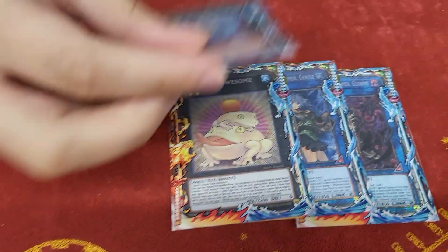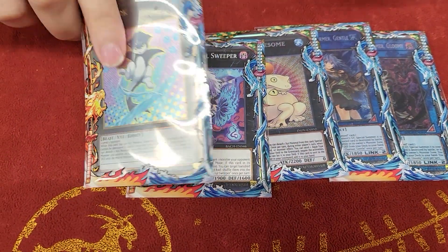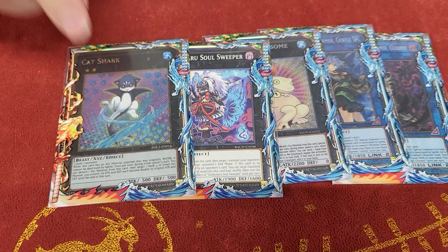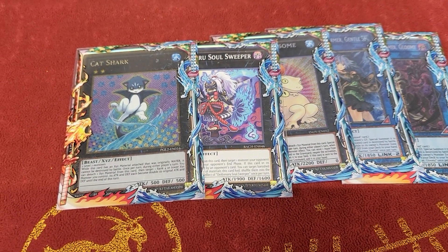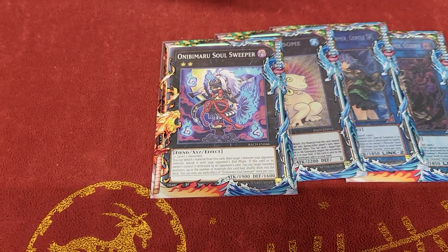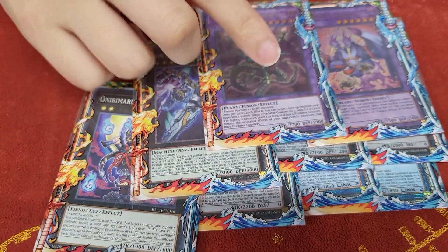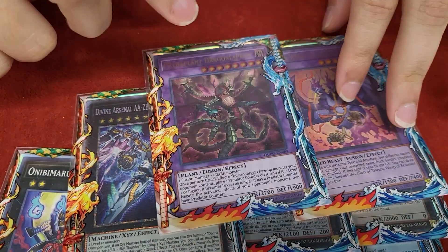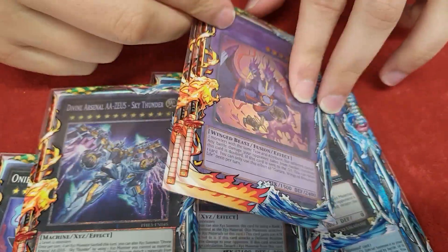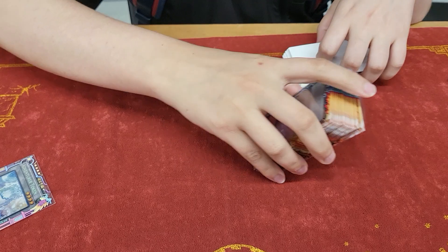Toad. Soul Sweeper. I played Cat Shark — this card's definitely going to come out and be replaced with something else. I forgot what it was going to be. Don't play this card. The Zeus package. The Super Poly targets — I decided to play this over Muddy Mud. Muddy Mud is more generic, but there's a lot of Tier and being able to do this against Tier is really strong. I just played Predator Plan. That's it for the extra deck.